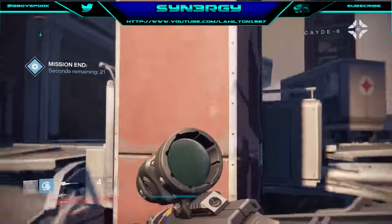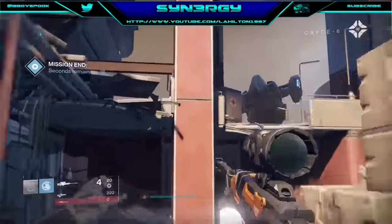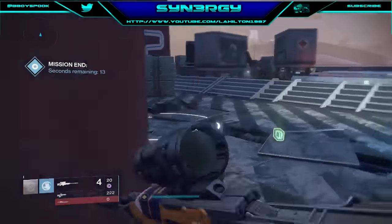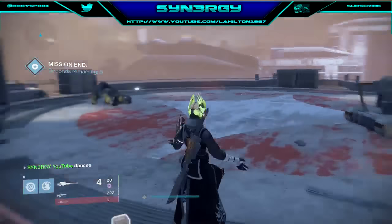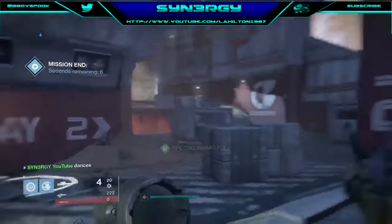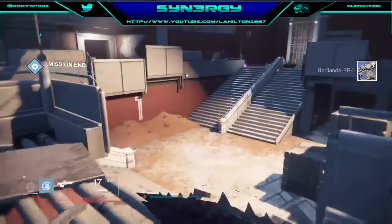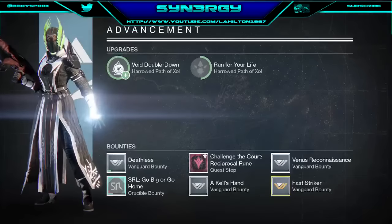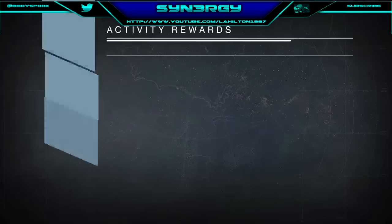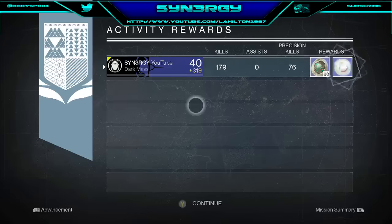Don't forget to like, comment, and subscribe. Twitch.tv/LAHILTON1987 — we'll be streaming quite soon, doing live solo runs and things like that so you can see everything as it happens. We get to our reward screen — Treads Upon Stars, a very common drop. Our 94 rewards for the week — 20 Strange Coins, which is actually pretty good. Peace.